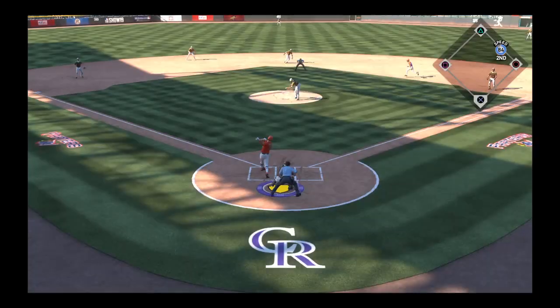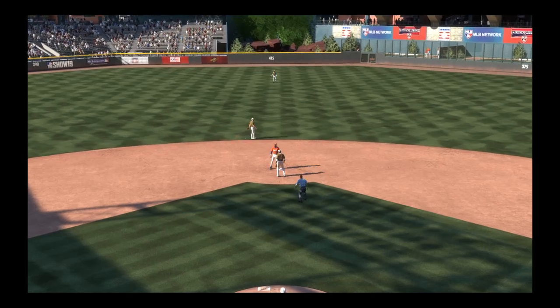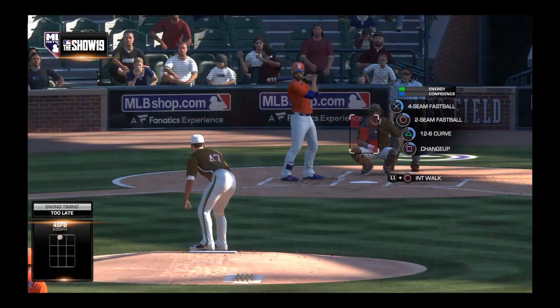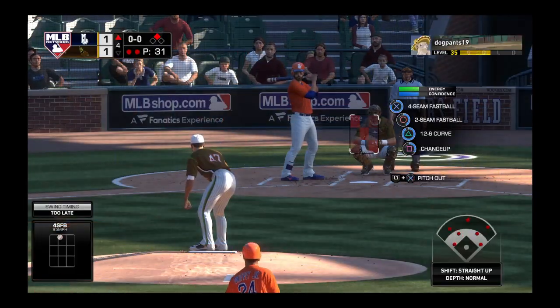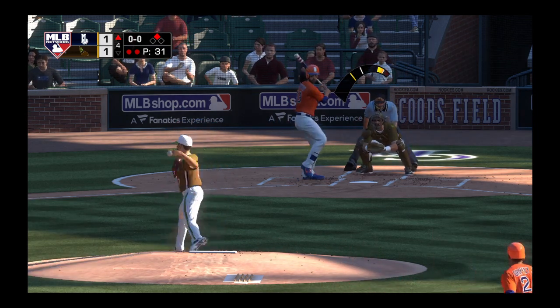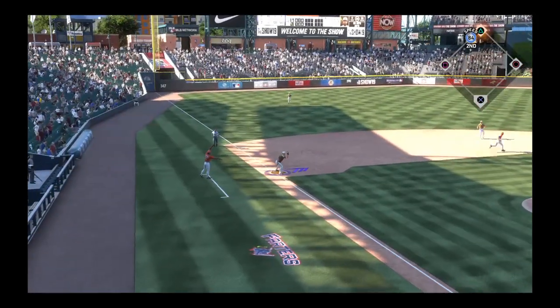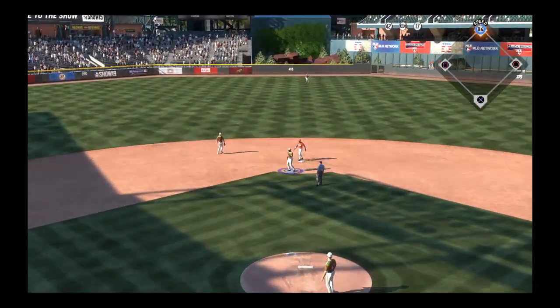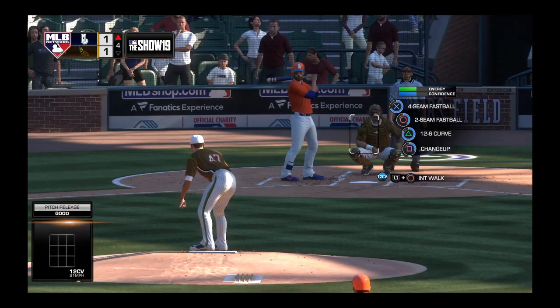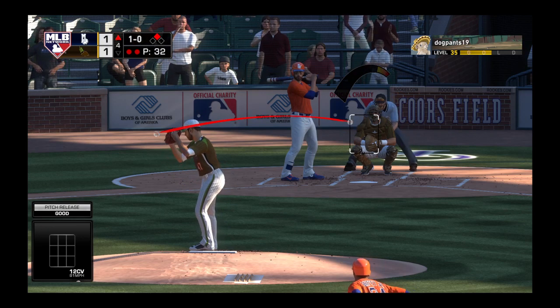Runner off for second on the ball — here's the throw, it skips in and he's safe, close play but he's in there. Stepping into the box, Mac Carpenter — runner in scoring position, two gone. And this one's in the dirt; nice job keeping it close, it's ball one. Griffey Jr. stands at second with two gone.